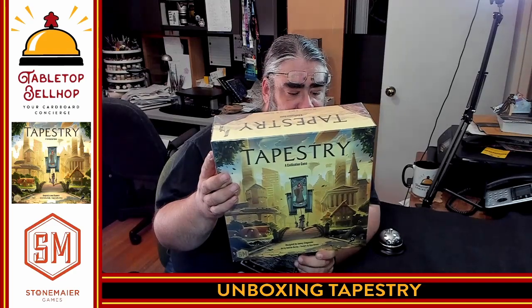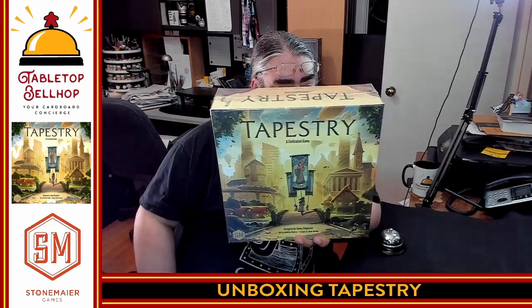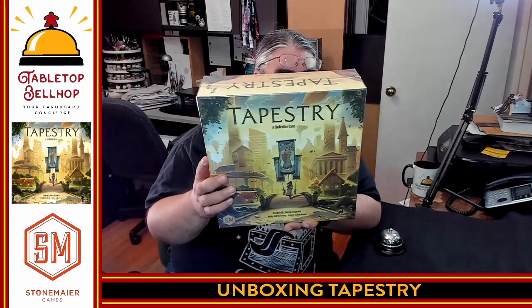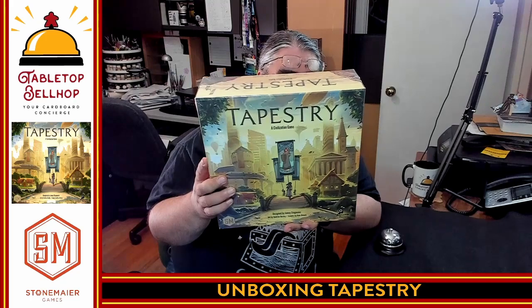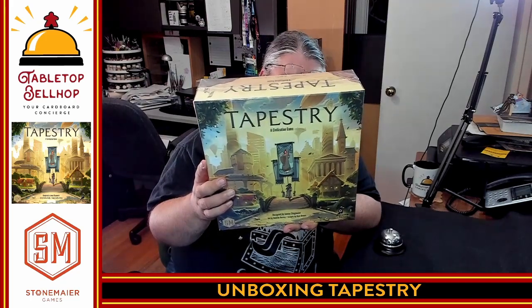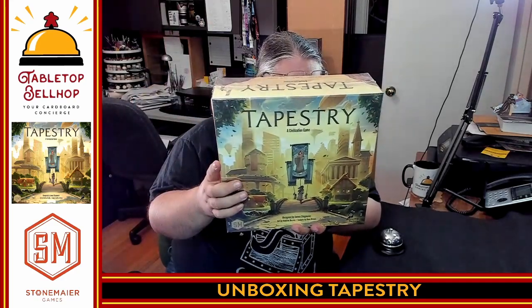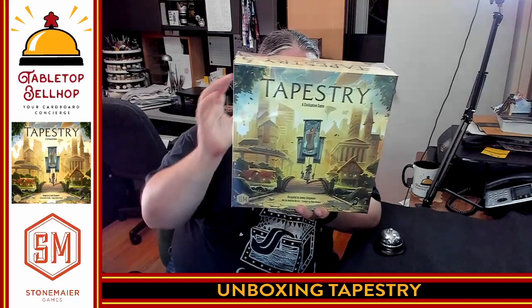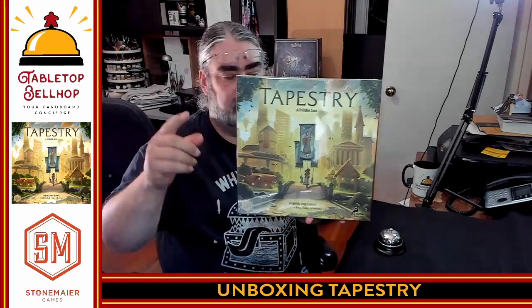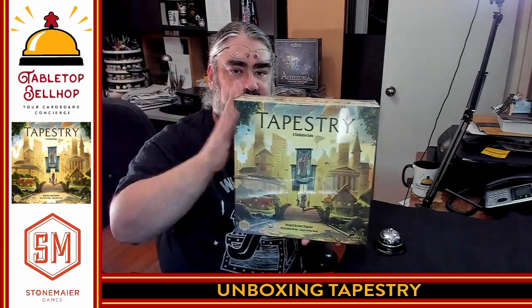In Tapestry, you start from nothing and advance on any of the four advancement tracks — science, technology, exploration, and military — to earn progressively better benefits. You can focus on a specific track or take a more balanced approach. You will also improve your income, build your capital city, leverage your asymmetric abilities, earn victory points, and gain Tapestry cards that will tell the story of your civilization. So we're going to throw it down on the table, tip that camera down, and take a look at what's in the box.